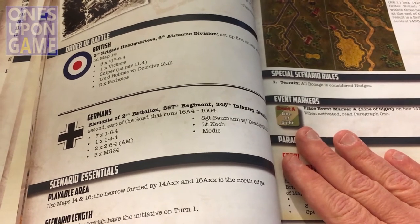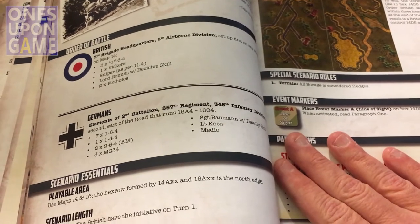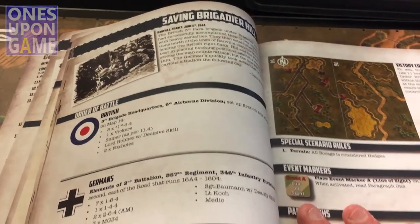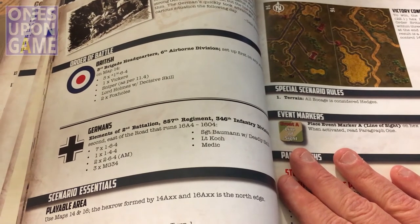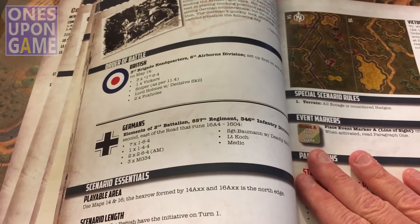One thing that's different with this one versus the original version for Conflict of Heroes is that had canned scenarios. And this is meant to adapt to most of the scenarios that come with Lock and Load games. There may be some with hidden units — things like that — they're going to be a little harder. But for the most part it should work just fine.